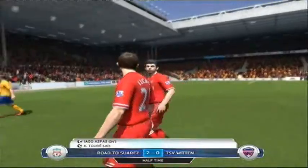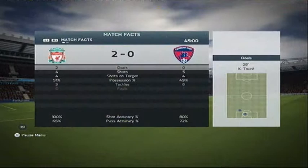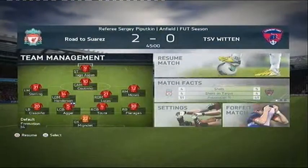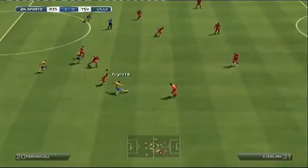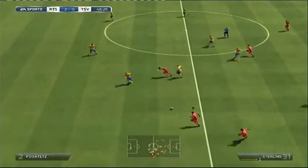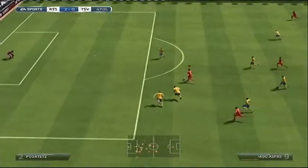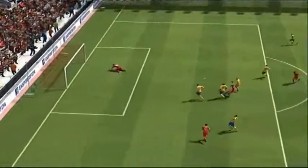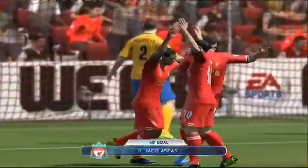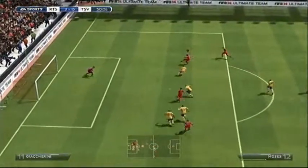Debut goal from Colo Torre and Aspas adds another to his tally. Looking at the stats - he's had more shots but we have more shots on target: 10 shots on target. Into the second half now - Aspas receives the ball, Sterling plays a one-two with Aspas, Aspas gets past the defender and hits it outside of his left foot yet again - another trademark outside-left-foot goal.